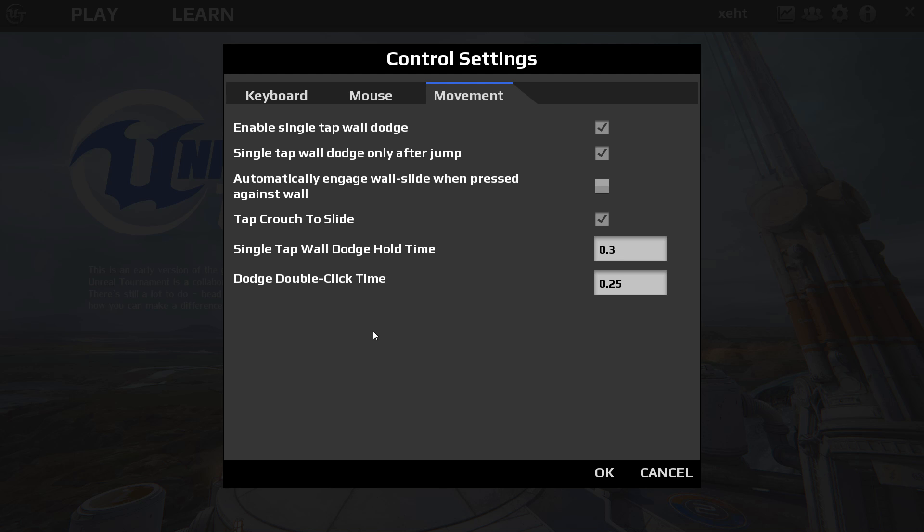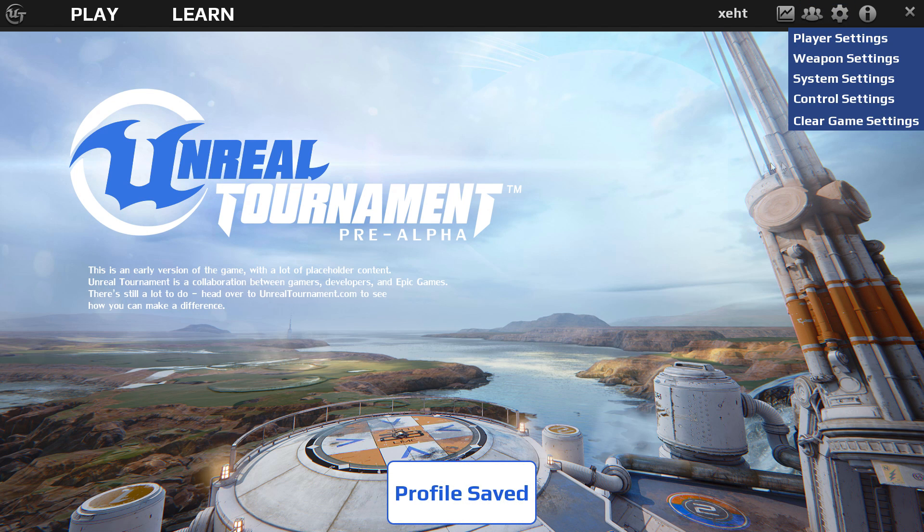I'm not exactly sure what each one of the movement options does, but I just have them all at default. From here you can also clear your game settings to default if you'd like.